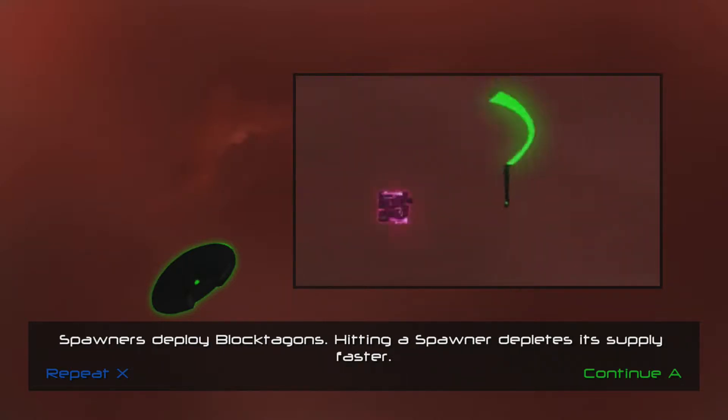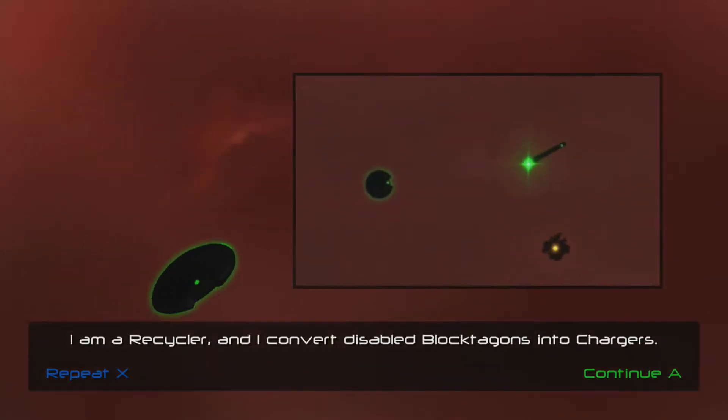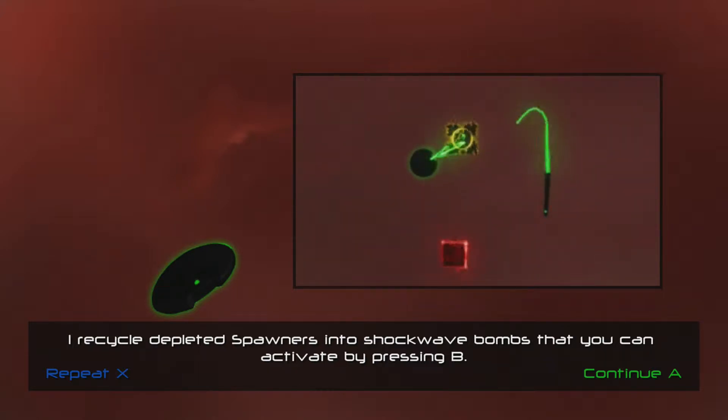Spawners deploy Bloctogons. Hitting a spawner depletes its supply faster. I am a recycler, and I convert disabled Bloctogons into chargers. I recycle depleted spawners into shockwave bombs that you can activate by pressing B.